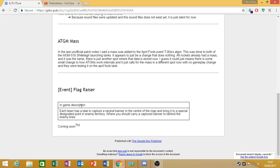Finally, we have the event Flag Raiser, which has had a coming soon notice added along with an in-game description. The description reads: each team has a task to capture a neutral banner in the centre of the map and bring it to a special designated point in enemy territory, where you should carry the captured banner behind enemy lines. So it appears to be sort of like a capture-the-flag assault mode where you grab the flag and cap it in your opponent's zone, zipping through enemy lines. I'm assuming it's going to be for light tanks, because I wouldn't want to be doing that in something like a Maus trundling along at like 10 miles an hour.